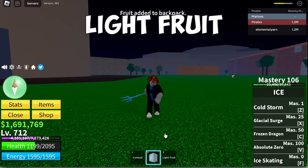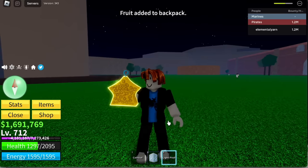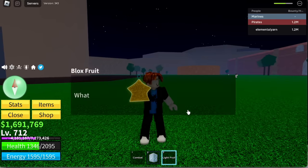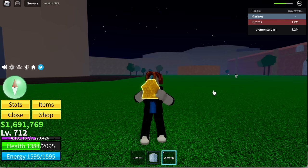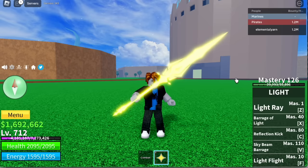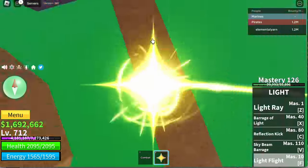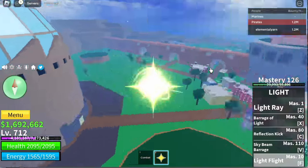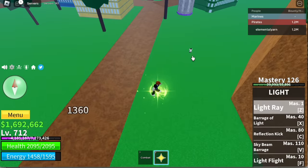For our next fruit, we got the Light Fruit. Let's eat this fruit and start showcasing it. If you're asking me, it's the fastest fruit to grind in the first sea — first sea only. This one also has M1. Light Flight — you cannot control the direction once you push the F skill. First skill: Light Ray.